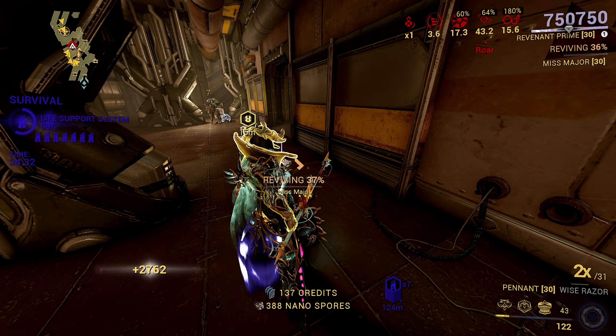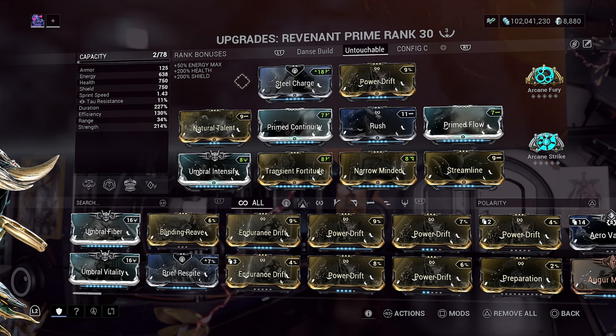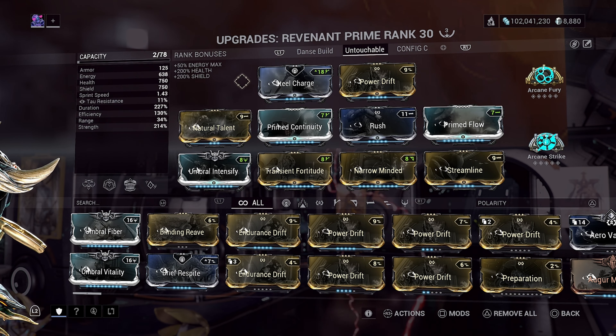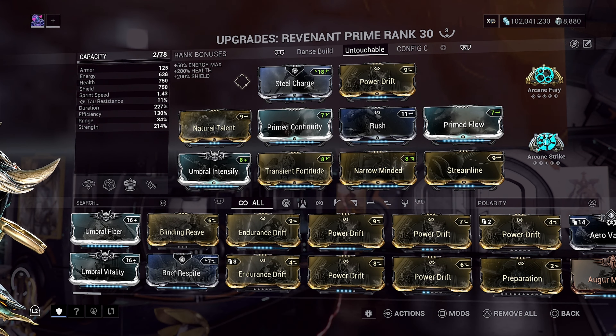This is my untouchable Revenant build, which will focus on a lot of strength, duration, and efficiency. I also want to cast my abilities faster, so I threw on Natural Talent — but you can also get the same effect from your Archon shards. That is totally up to you, whatever you want to do.